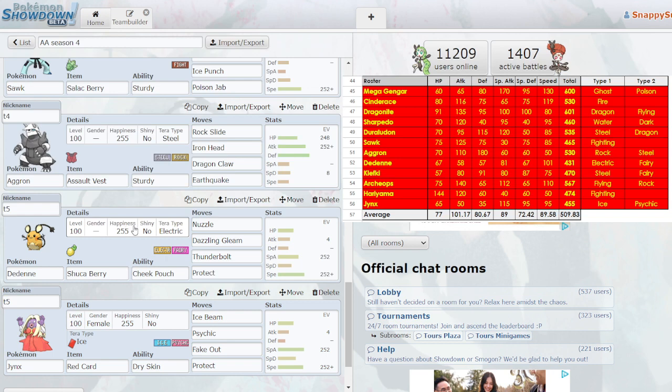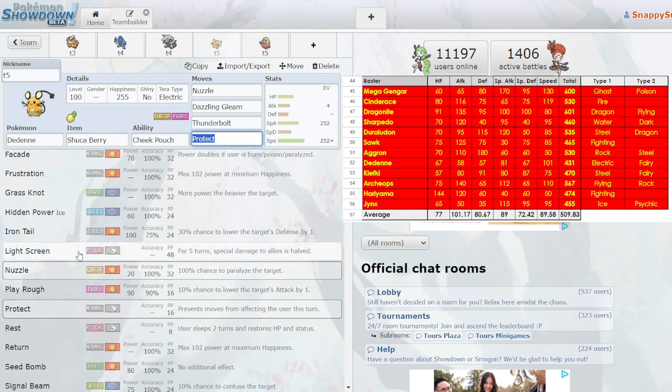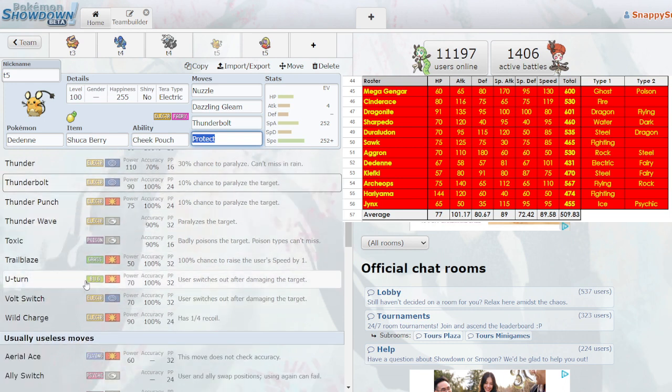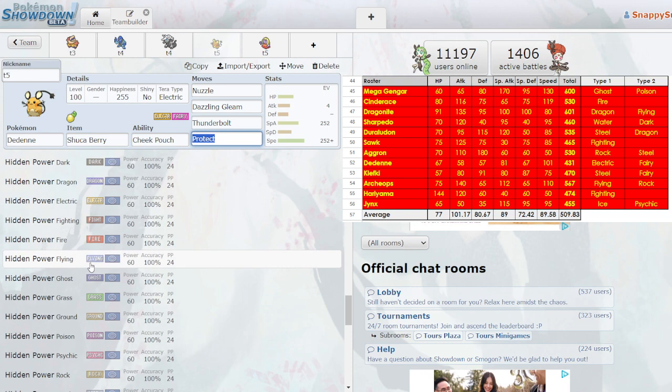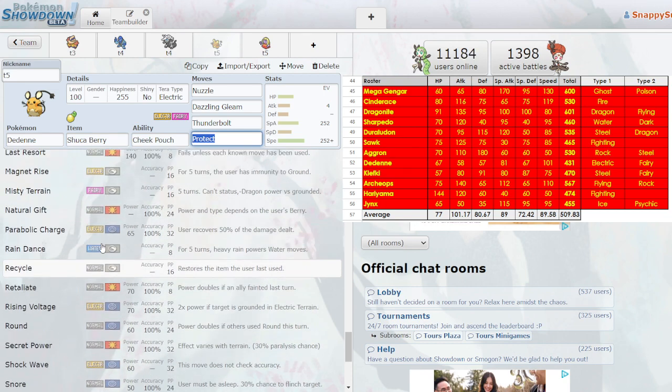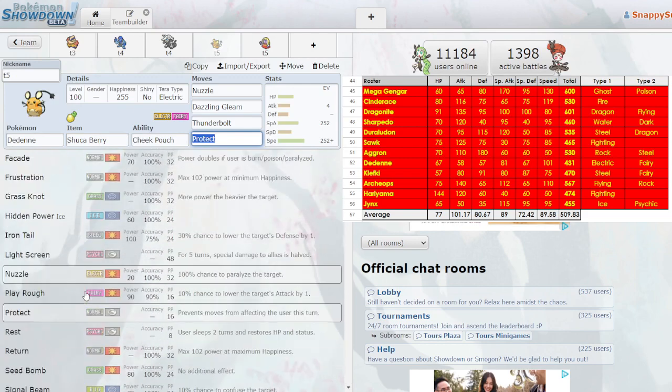One that I actually like and have used since then is Dedenne. Dedenne with Nuzzle is awesome — speed control is great. Thunderbolt and Dazzling Gleam is very good coverage. I also ran Grass Knot specifically for some water types, like Mega Swampert on a rain team. I really didn't use Light Screen a lot — I probably should have. No Thunder Wave, never used U-Turn or Ally Switch. Electra Web and Helping Hand would have been very, very good. These are all moves I should have taken advantage of but just didn't know at the time.